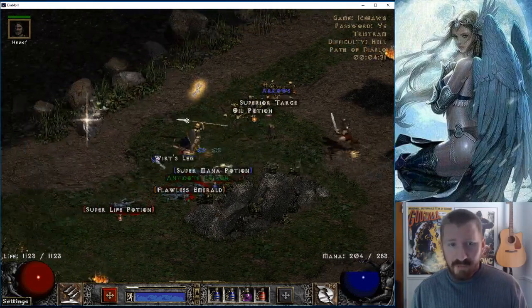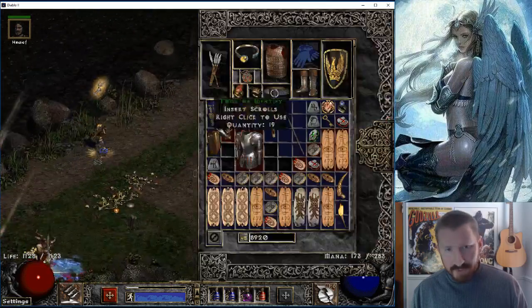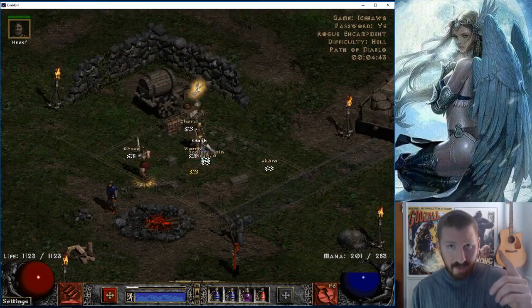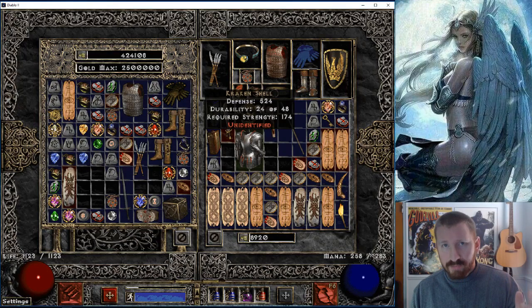That 25% conversion almost always pisses you off because you lose the unique — or the rare converts to a different rare. But outside of that 25% chance, depending on the item type, there's also a chance nothing happens, a chance it gets sockets up to the max sockets for that item type, and a chance it gets an additional mod. There's a set amount of mods that can be applied to different item types.